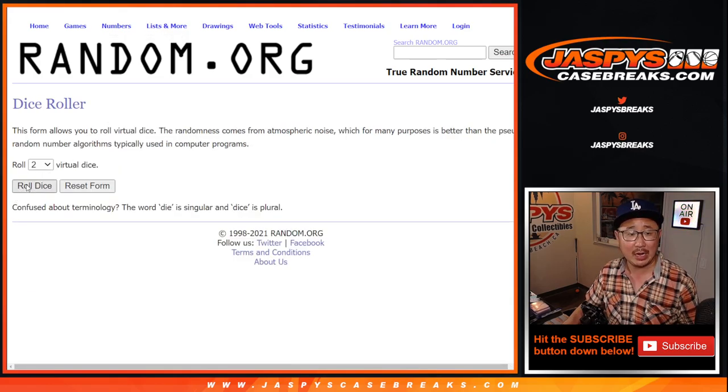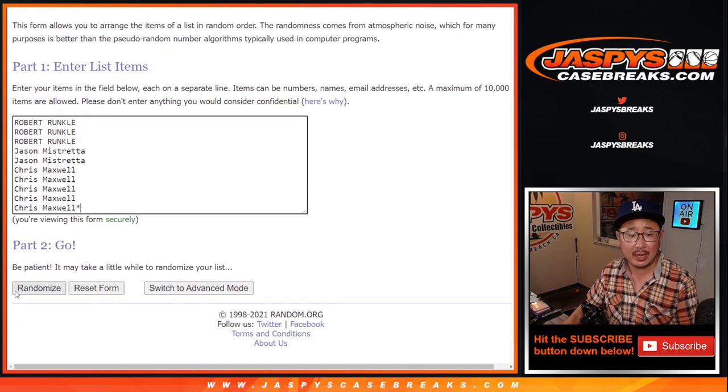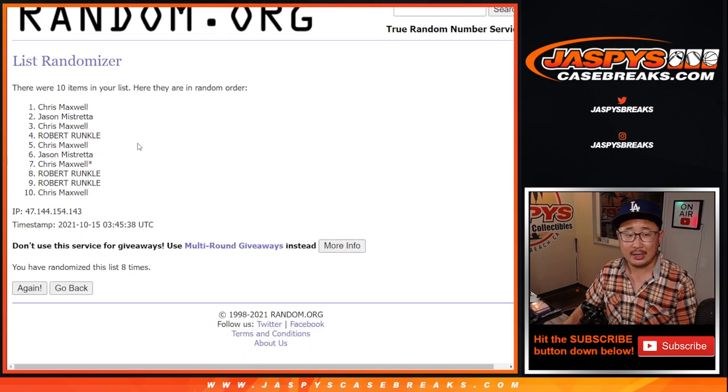Here are the numbers. Let's roll it, randomize it. Three and a six — nine times for names and numbers: one, two, three, four, five, six, seven, eight, and nine.